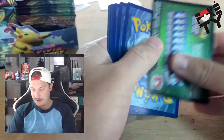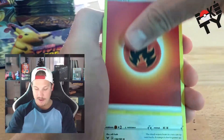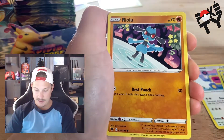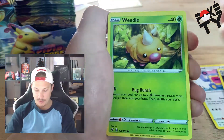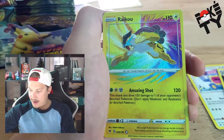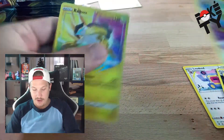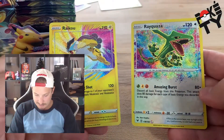And the last pack — we have the chunky Pikachu on it. What are we going to pull? I need some last pack magic — maybe I'll make an animation for this video. Fire energy. Loudred, Zebstrika, Coating Energy, Ferroseed, Riolu, Sandile, Wailmer, Weedle — and we have a Raikou, let's go! The last card was a regular rare Manectric, but we pulled two of them — we got the Raikou and the Rayquaza. That's so sick!